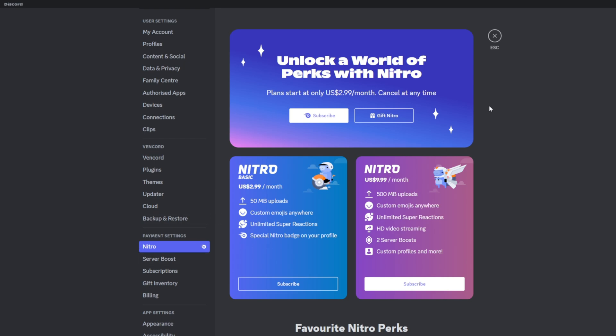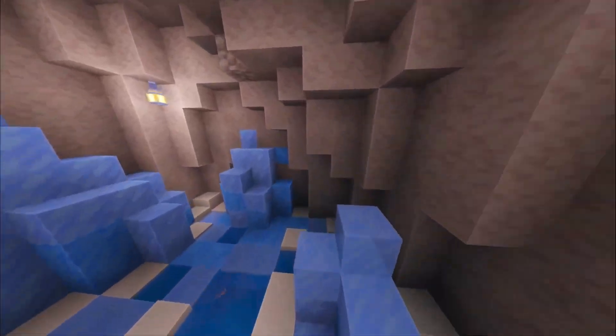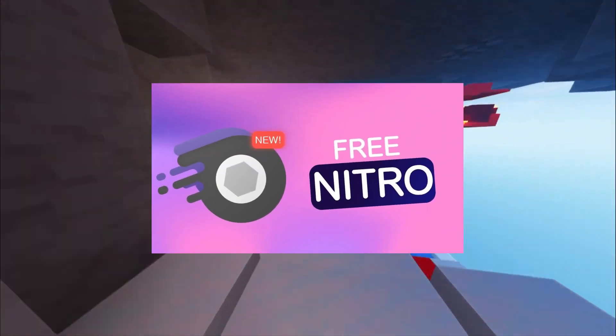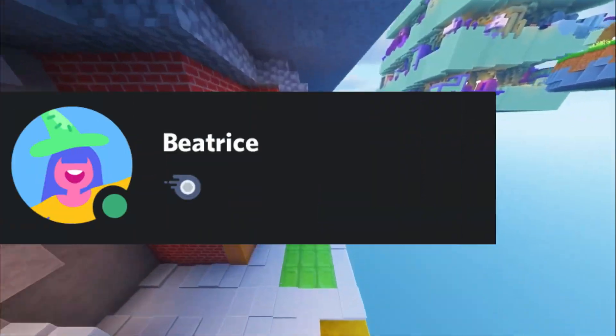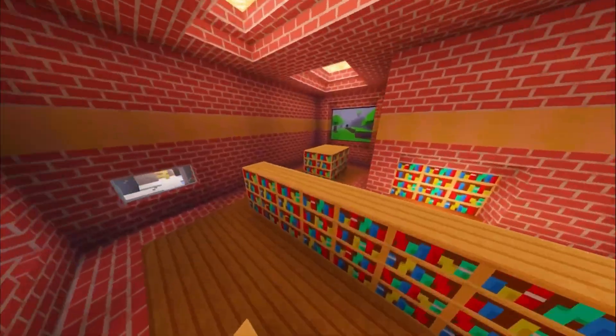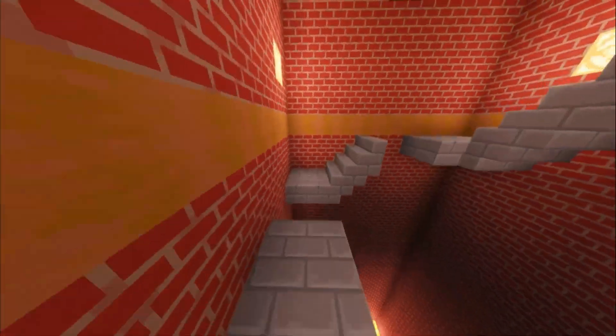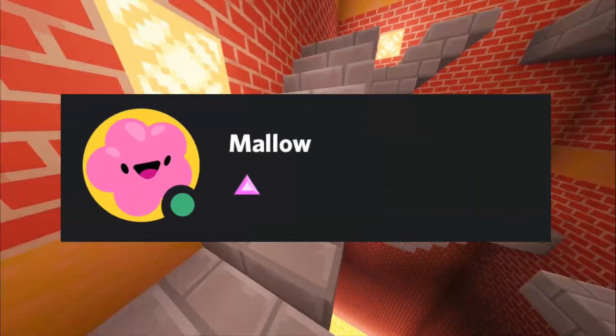The next Discord badge is the Nitro badge. To acquire this badge you can buy Nitro, or you can try getting Nitro as a gift or from events. There is an event where you can get free Nitro — I have a video about it and the link will be in the description. The badge will stay in your profile as long as you have Nitro, meaning if you lose Nitro, you lose this badge and will need to get Nitro again.